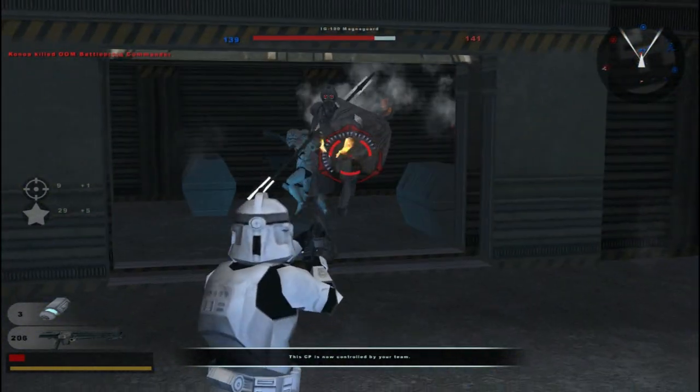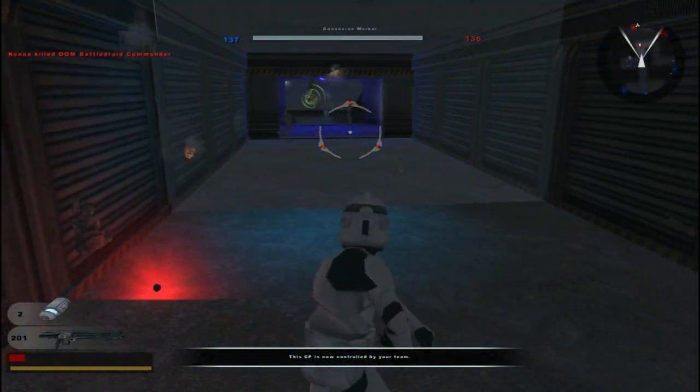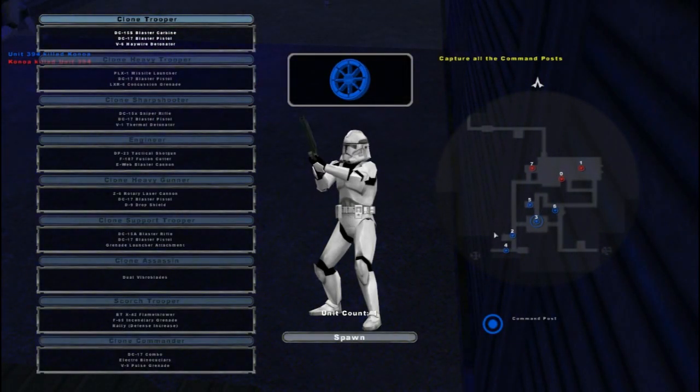Control of a command post — hostile reinforcements are being depleted. This is definitely one of the cooler corridor-based maps that I've played in a long while. It's pretty impressive.